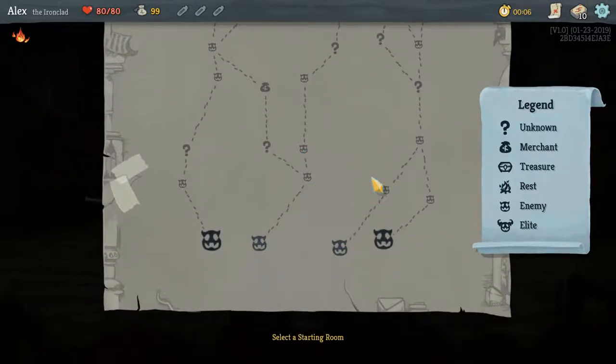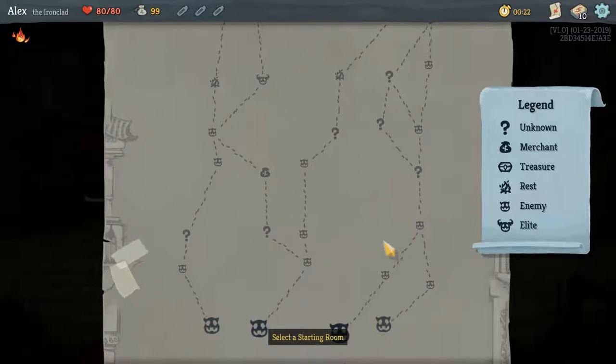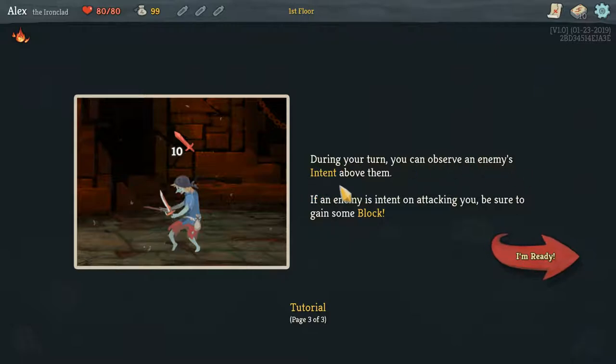I'm real against early access games. I think these guys with the horns are elites — yeah, you can see it here. I can scroll up and down too, nice. The shop would be pretty nice. I have to start with a fight anyway. Defeat enemies by playing cards from your hand; cards require energy to play. Once you're out, end your turn. At the start of your turn new cards are drawn and energy is replenished — yeah, like Hearthstone. Play defensive cards to gain block when enemies are about to attack.